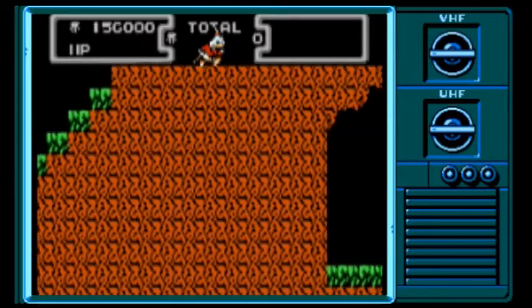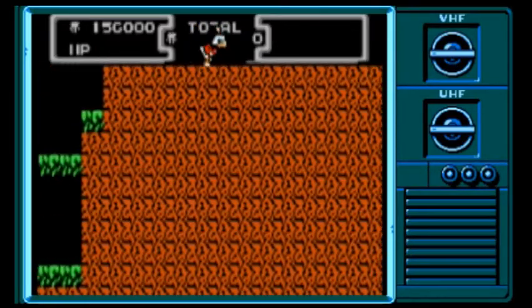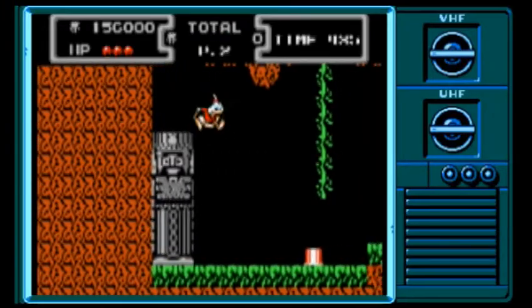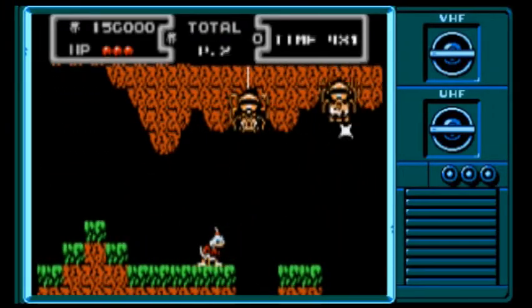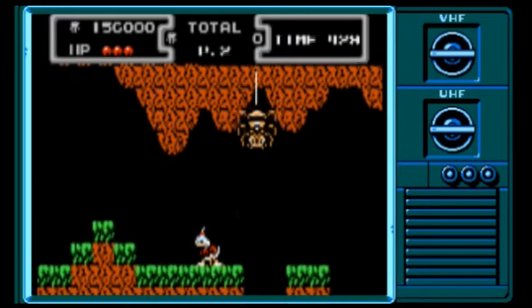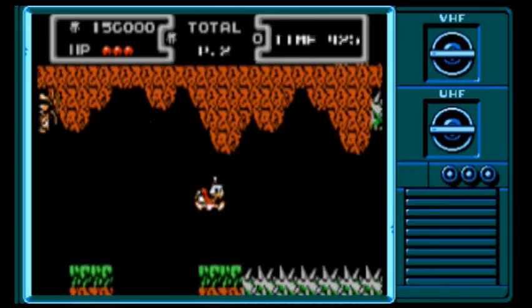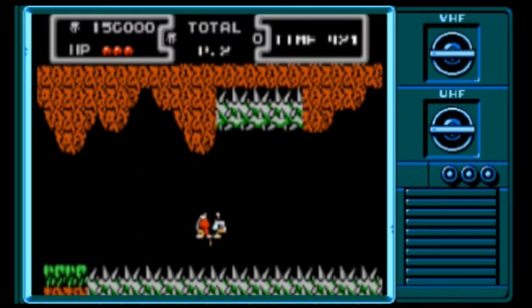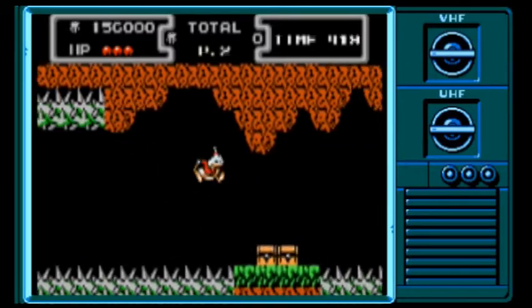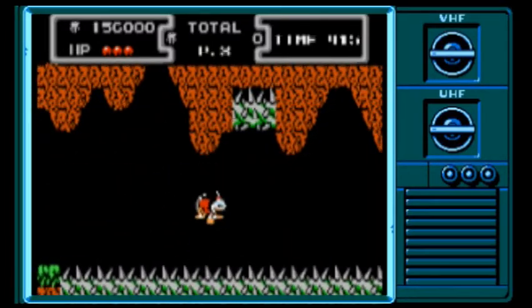Now that we've found all of the hidden stuff in this area, let's head back and make our way towards the boss. You may remember that DuckTales originally aired from September 18, 1987 all the way to November 28, 1990. So here's some fun pogo action. We actually have to be a little careful here going past these spikes, but if we time it correctly — well, not like that.